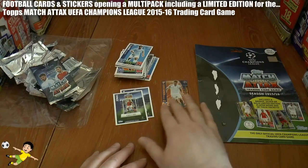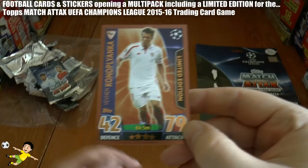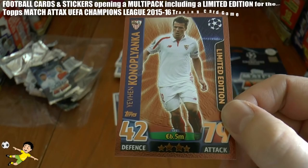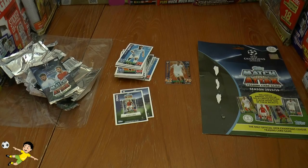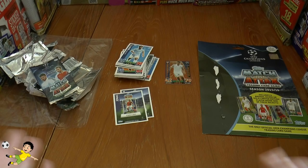Hope you guys enjoyed this multi-pack opening and review from the Topps Match Attax Champions League 2015-16. The limited edition card is Konoplyanko of Russia — apologies if I've mispronounced that. 42 defence, 79 attack — this is the bronze variation, part of the absolutely disgusting gold, silver, bronze limited edition system. We pulled the bronze, as expected. Give the video a thumbs up, and be sure to check out those important investigation videos so you're not left out of pocket if you're collecting these limited edition cards. Until then, ciao!